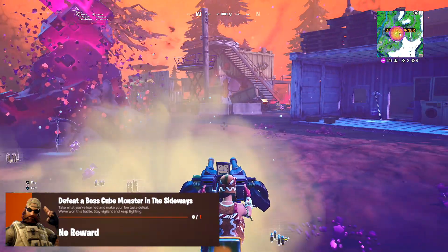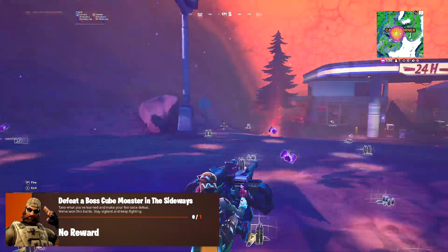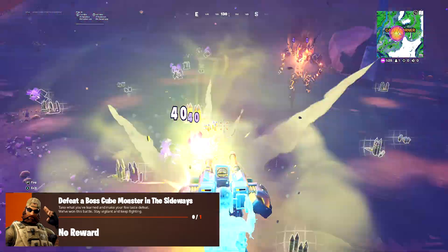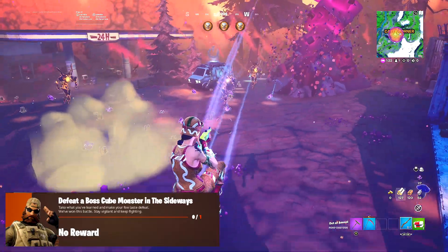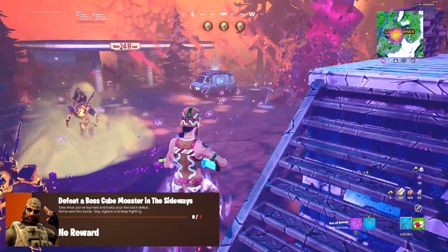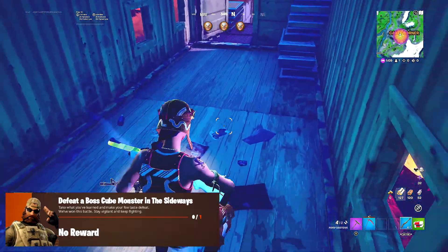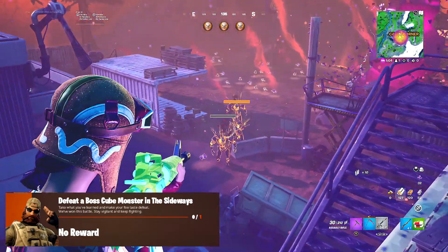Moving on to our fifth and final quest for the Sledgehammer NPC, which is going to be the hardest one: defeat a boss cube monster in the Sideways, and we have to kill one. In order to spawn a boss cube monster, they don't always 100% spawn, so it will take you a few games to do this. What you need to do is go in the Sideways and stay there for a good amount of about three minutes and kill a bunch of cube monsters. After you've killed a bunch of cube monsters, one of these gold bosses will spawn. The gold cube monster will spawn, which is the boss cube. They do have a lot of health, so it's going to take you a while to kill them.